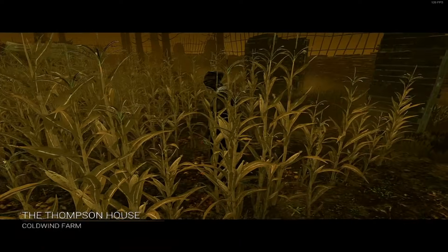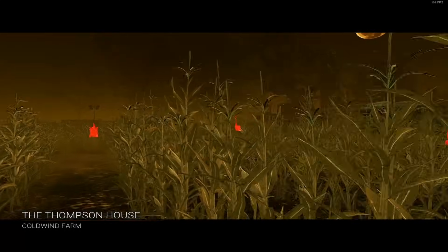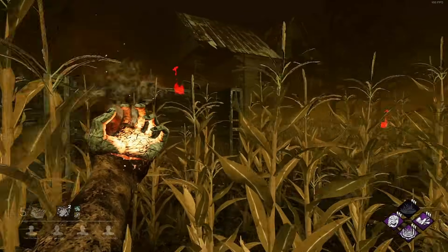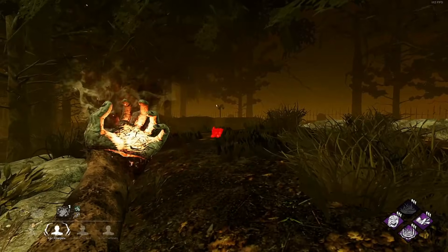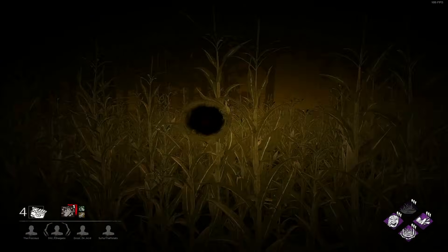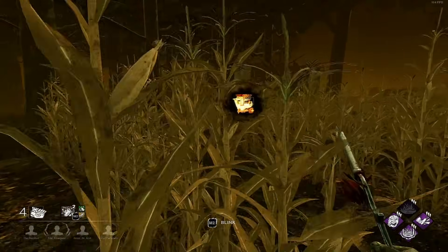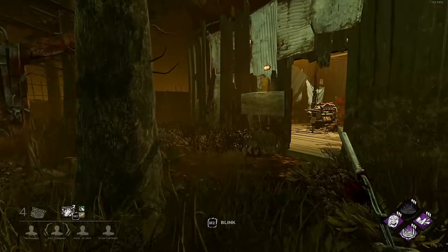We loaded in on the Thompson House — not a bad map for Nurse whatsoever. It's pretty generous on the gen splits normally. Like right here, if I wanted to, I could play a pretty nasty 3-gen. They're not on the gen — interesting. They must have literally tripled or even quartered that. They did that so quick.